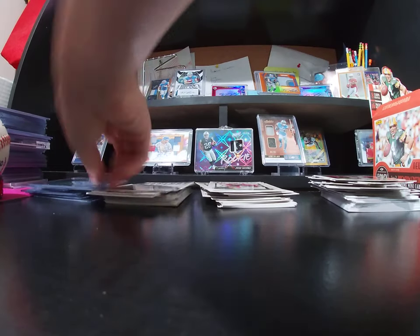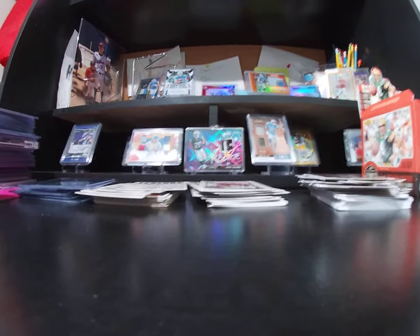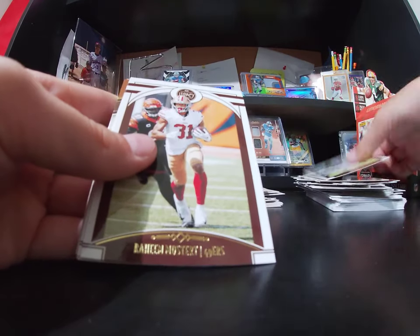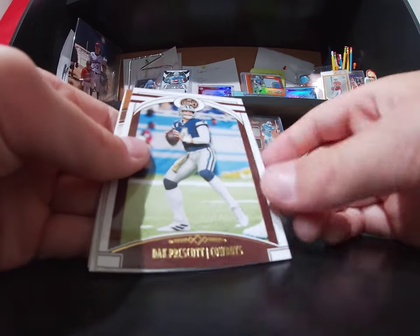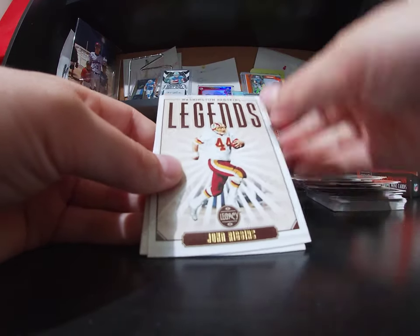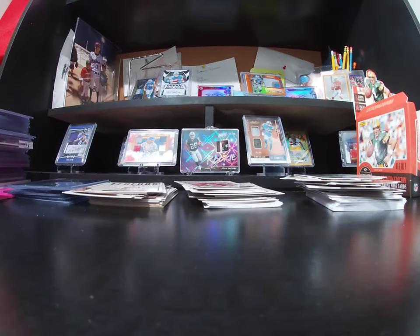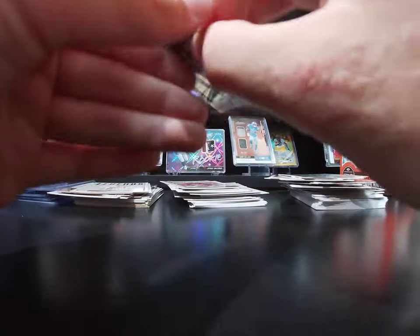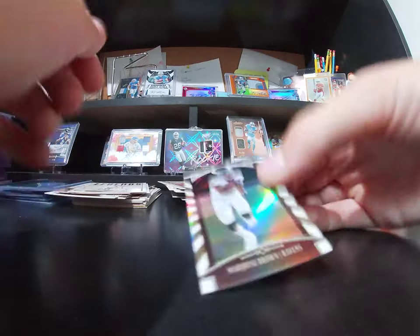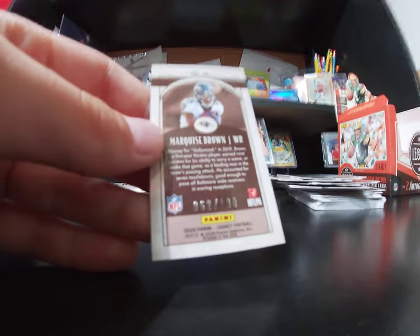I love these optichromes. I'll give you a clue for this next one — pretty sure he was a rookie last year. Raheem Mostert, Dak Prescott. Randy Moss Lasting Legacies. John Riggins. Oh — Jonathan Taylor and Tyler Johnson. Love Jonathan Taylor. And now for the optichrome — it is numbered! This one is a numbered mini out of 100 — Marquees Brown, Hollywood Brown.